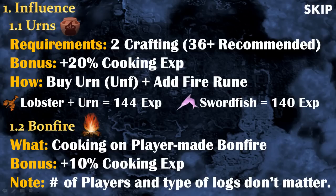When the urn is full, simply click on it to get bonus experience. It's a bit tricky for free-to-play players because the best fish they can cook is swordfish, which gives 140 experience — but you cannot use urns with swordfish because you don't have access to strong urns as a free-to-play player. Lobster, on the other hand, can be used with urns and gives 144 experience, so even though swordfish is theoretically better, I recommend cooking lobsters. Another important thing is the bonfire bonus: you get 10% bonus experience in cooking if you cook on a fire made by another player, which is a really big bonus. Unlike firemaking, the bonus doesn't depend on how many players are currently cooking on the fire.